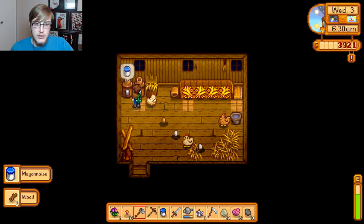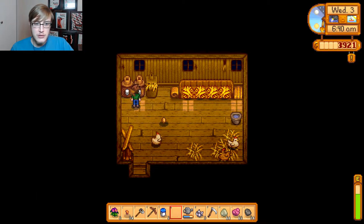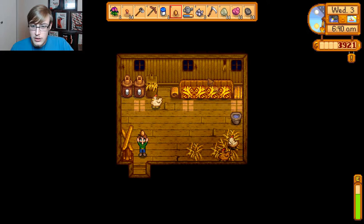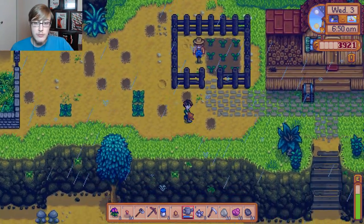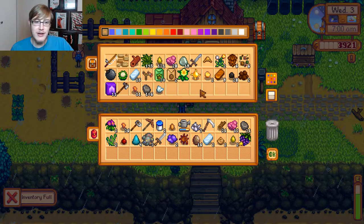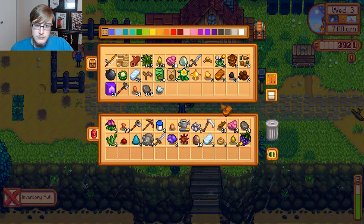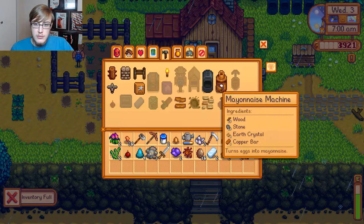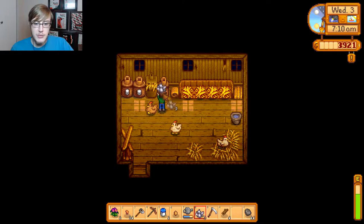Let's do that. Mayo - oh, chickens are already fed. I forgot about that. Go put our eggs in the mayonnaise machine and pick up the other egg. We need 15 wood and a copper bar. I knew I didn't throw out the wood. And one copper bar. Now we're just gonna pop on over into the chicken coop again and plop down the mayonnaise machine. There we go.